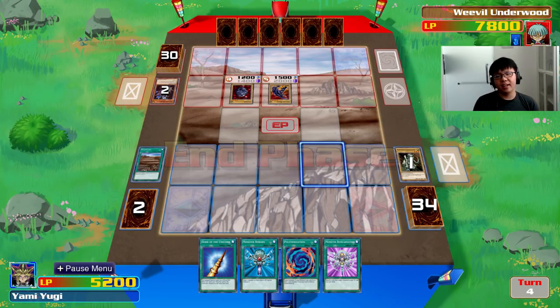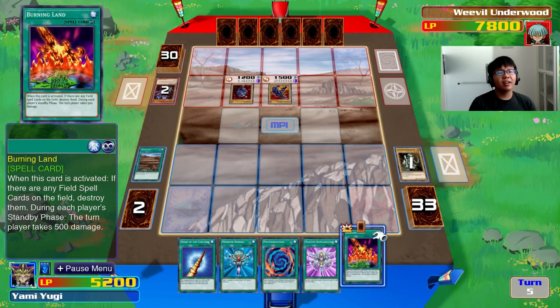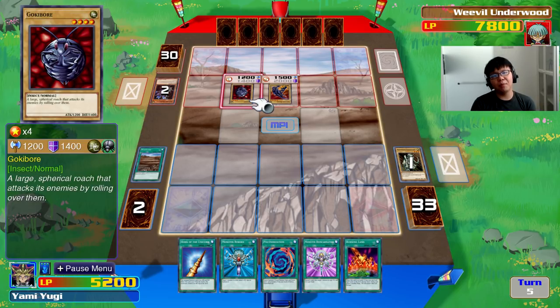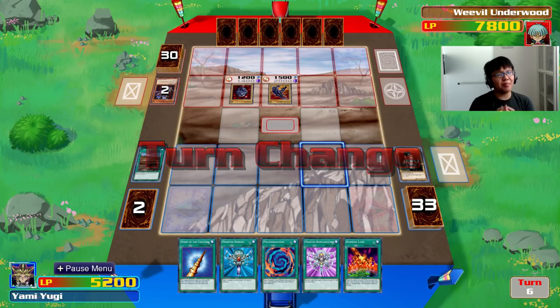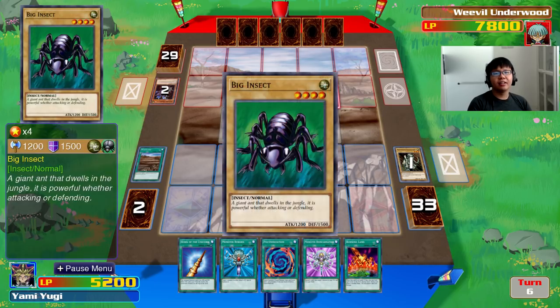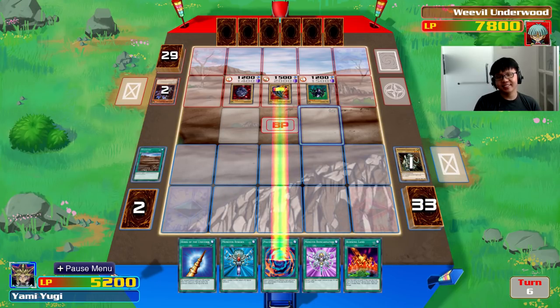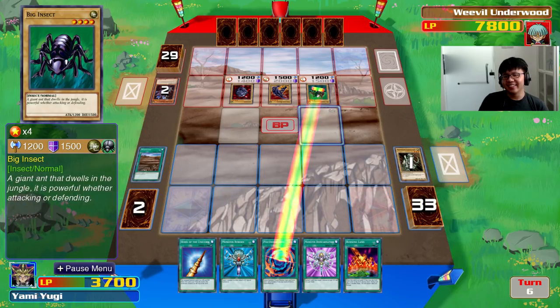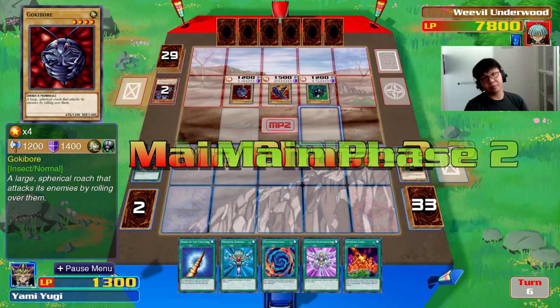I have 5.2k life left. He can do 2.7k to me. I don't believe he can get a third additional monster that will be able to defeat me this turn, so I'm just going to end my turn again and hope for a monster next turn. Here comes another weak one — Big Insect. Battle phase. This is going to sting. And if that hits, I'll only have 1.3k life left.